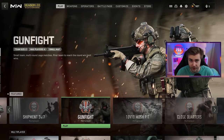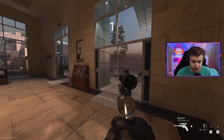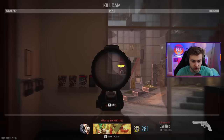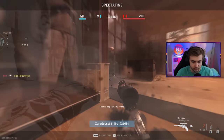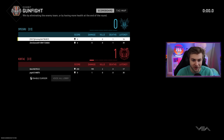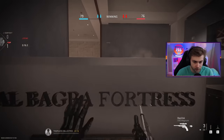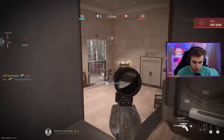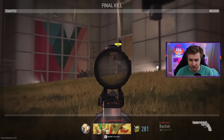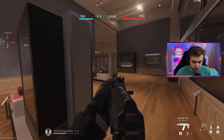Let's go ahead and try out Gunfight and see how many tokens we can get from that. Our first game is on Exhibit, the museum version of Gunfight — it looks really good, I've played on this one before and it's really nice. You get three tokens per kill on here. So what's the max amount you can get? It's only six. That's disappointing, but at least these go by kind of quickly — so you could get six tokens faster than you would in just a normal multiplayer 6v6.